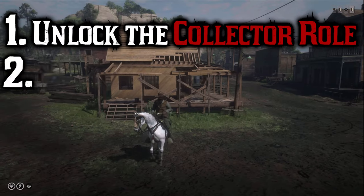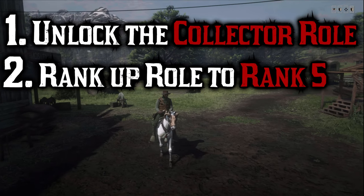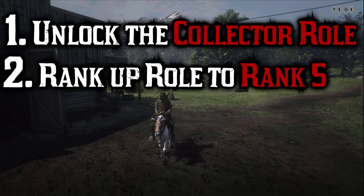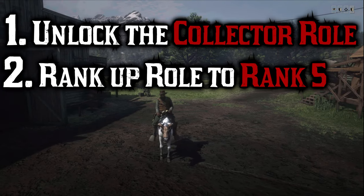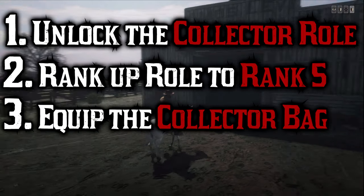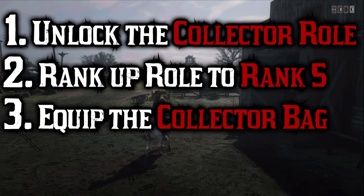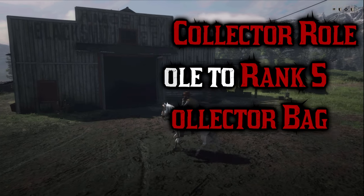All you have to do is first unlock that role, then rank it up to level five. When you get that role ranked up to level five, you'll have access to the upgraded saddlebag — the Collector Saddlebag — that is available in the stables. Go to any stables and equip that bag for $125; you'll have to purchase it, and then you can have seven outfits stored on your horse.